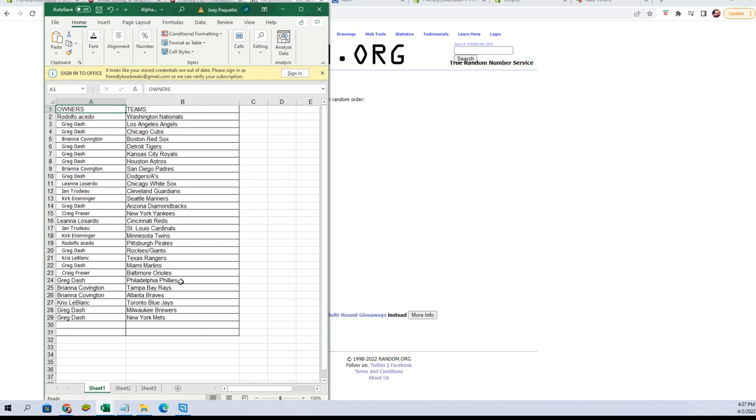Chris L: Rangers. Greg D: Marlins. Craig F: Orioles. Greg D: Phillies. Bree C: Rays and Braves. Chris L: Blue Jays. Greg D: Brewers and Mets. I'm gonna switch over and add this to the screen — any trades, now is the time.